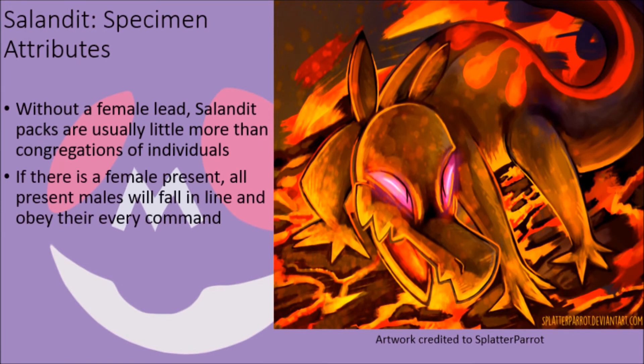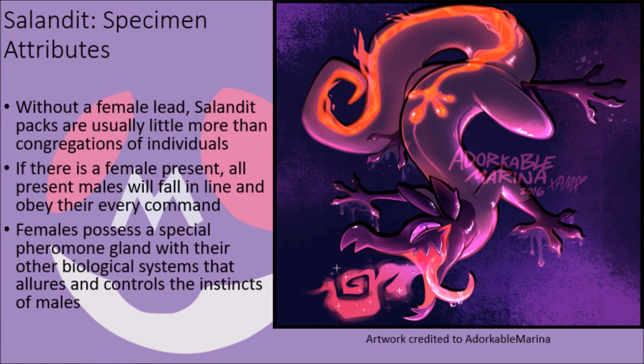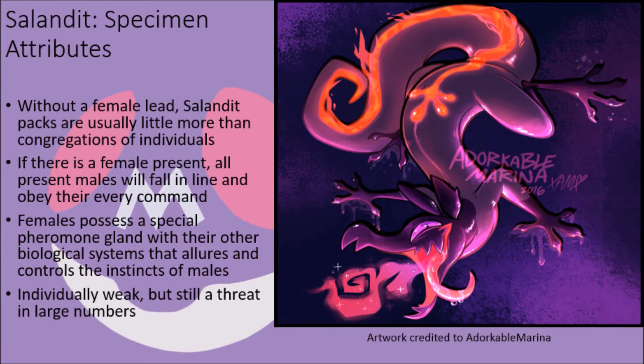However, if there is a female Salandit present, or even a Salazzle, these beasts instinctively fall into order quite quickly and will obey whatever the female tells them to do. This is in due part because the females release a powerful pheromone from their tails from a third gland not present in males that allures other Salandit and effectively turns the males near them into slaves to their bidding by controlling their instincts. As a result, male Salandit are extremely weak by comparison and are never able to evolve, as their bodies are biologically built to only be useful for reproduction and little more. Though they cannot prove much of a threat against other creatures, what they lack in power and evolutionary capability they more than make up for in numbers, making any confrontation with a pack of Salandit one to approach cautiously in almost all circumstances.